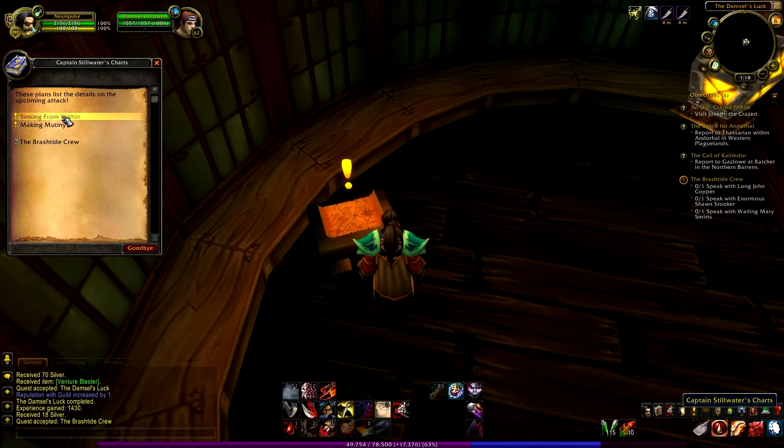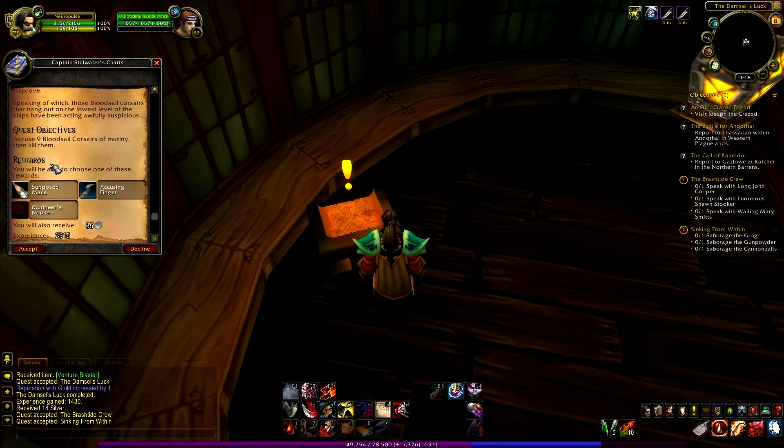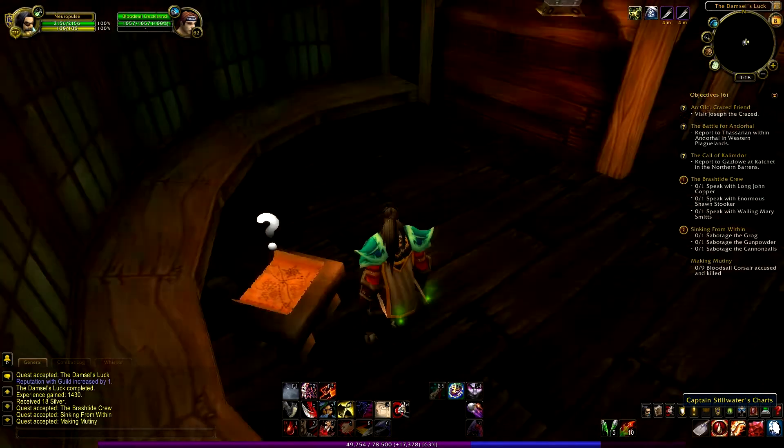Let's take all the quests without reading — we'll see later what they're about. One quest says: accuse nine blood cell corsairs of mutiny then kill them. The Dodger is for casters. Okay, let's accept them.